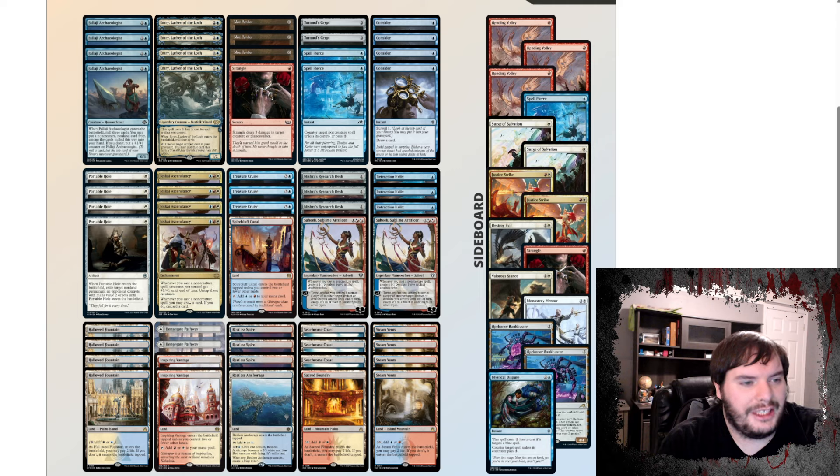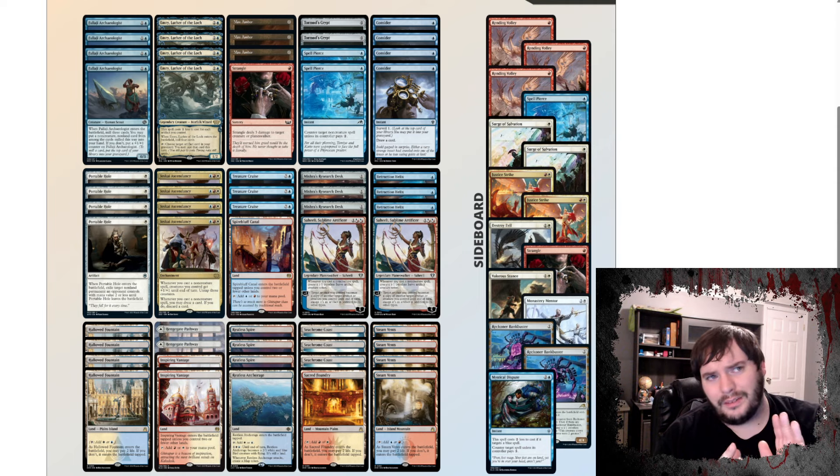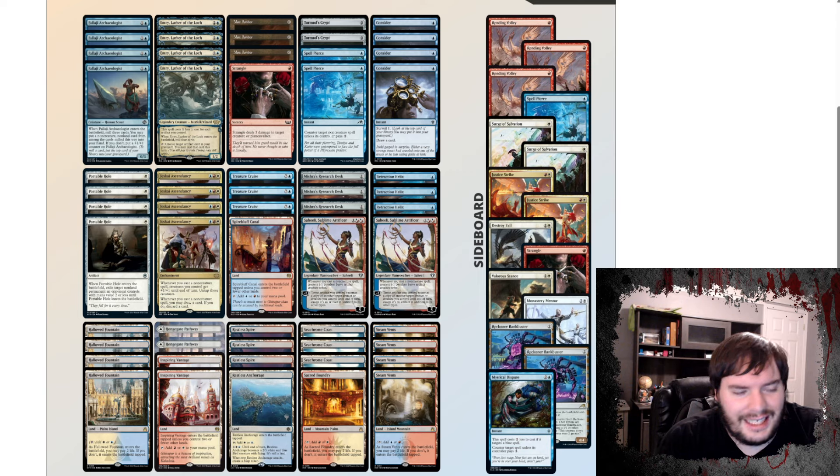Next on my list is Jeskai Ascendancy. We got the combo with Emry and Mox. We can loop it with Jeskai Ascendancy to keep untapping the Emry, recasting another Mox Amber, get infinite mana. We have Archaeomancer to help dig for our Jeskai Ascendancy, Portable Hole for a little bit of interaction, three Treasure Cruises to get rid of cards we don't really need, draw more cards, turn through our deck. A single Strangle for a little bit of extra removal for one mana. We need to be very mana efficient because we need to resolve our Jeskai Ascendancies and combo pieces — we're trying to end the game by turn four. Four Considers for card draw selection. Helix helps set up our combo finishes.